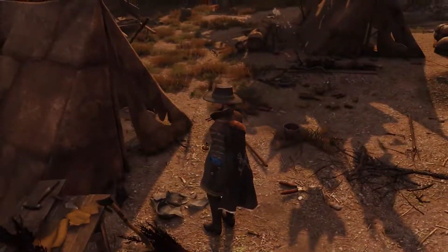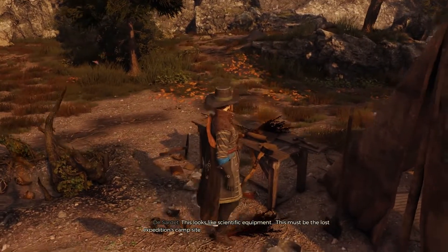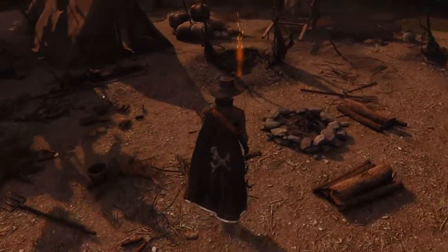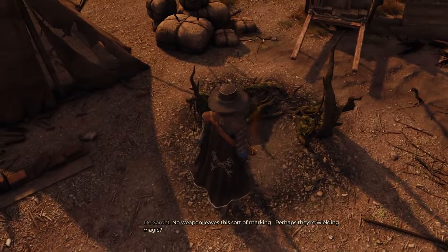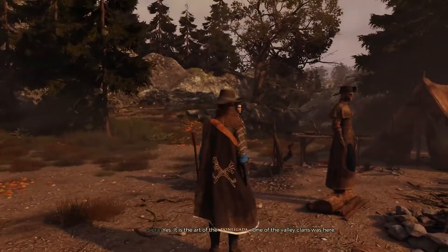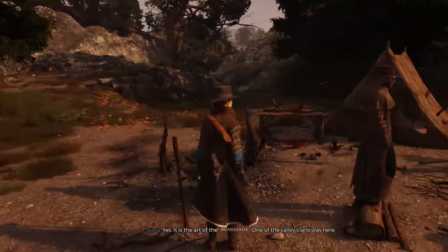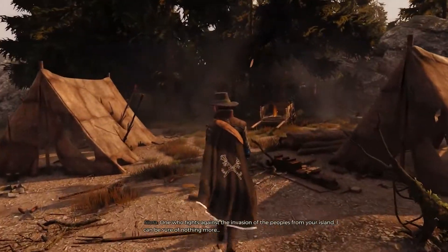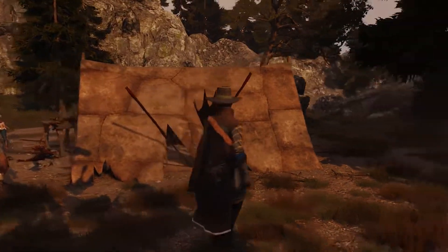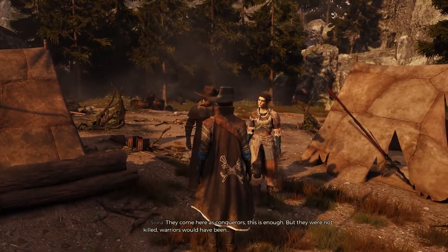I don't see any bodies. This looks like scientific equipment. This must be the lost expedition's campsite. No weapon leaves this sort of marking. Perhaps they're wielding magic? Yes — it is the art of the Donegada. One of the valley clans was here. Would you know which one? One who fights against the invasion of the peoples from your island. I can be sure of nothing more. Why would they attack scholars? They are not warriors. They come here as conquerors. This is enough.